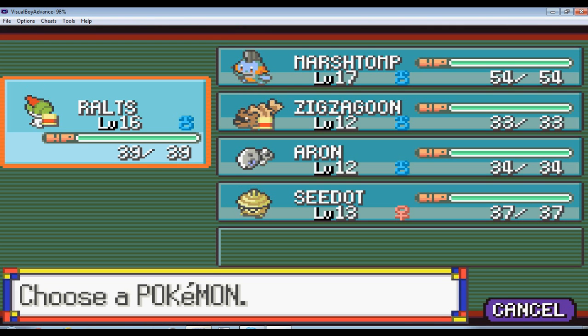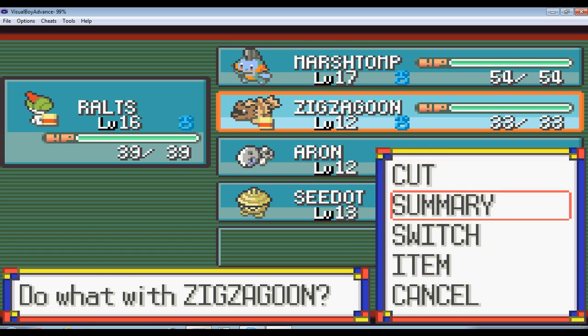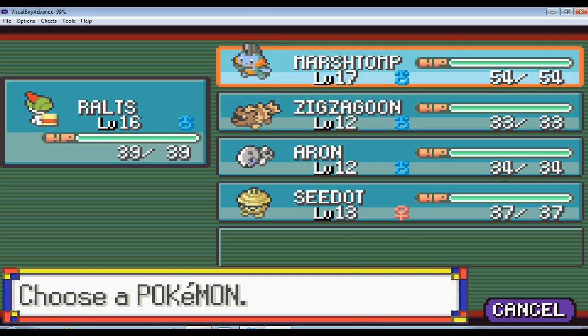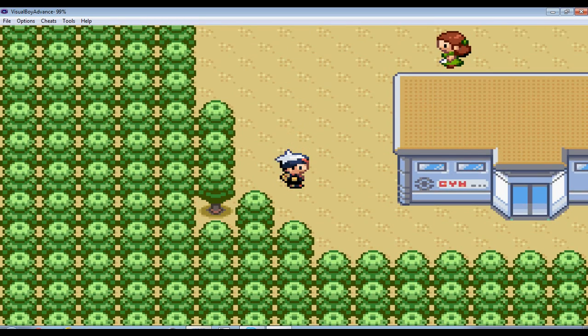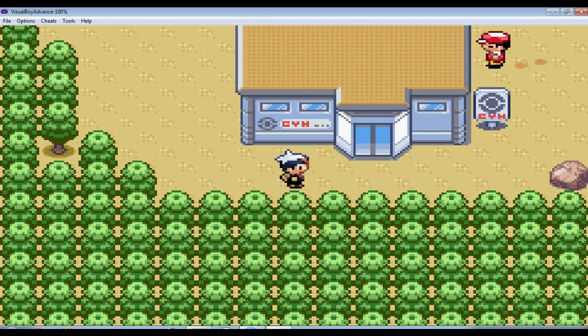I'm not going to evolve him into Kirlia — he's actually four levels away from evolving into Kirlia, and he evolves into Gardevoir at level 30. Ralts is going to stay as a Ralts. It's never going to become Gardevoir. I might just catch another Ralts at the end of the game and evolve it into Gardevoir just to show you guys that I do care about Gardevoir — I just don't really want one.